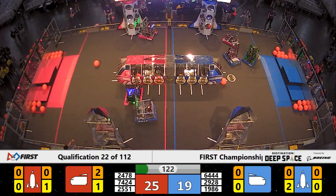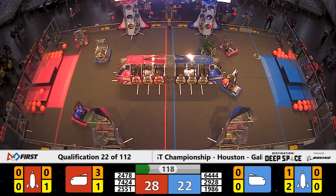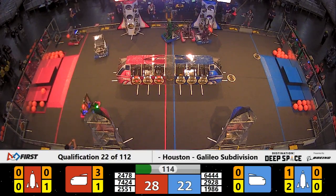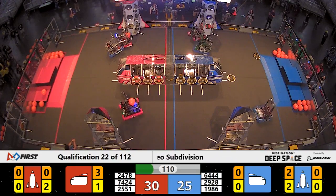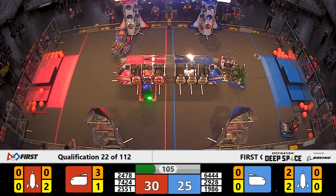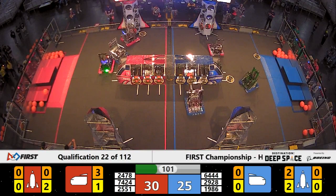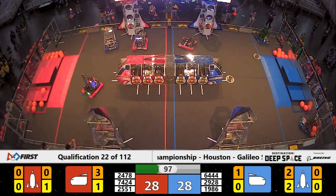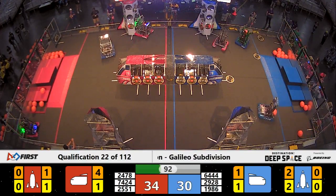Rookie team out of Las Vegas, Team 7424, now on the Blue Alliance side of the field facing that green robot, Team 1986, Team Titanium. Team 7424 just not letting any of those Blue Alliance robots get to the base of that rocket ship. Team 6444, the Chihuahua team, now in a defensive position for the Blue Alliance over on the red side of the field.